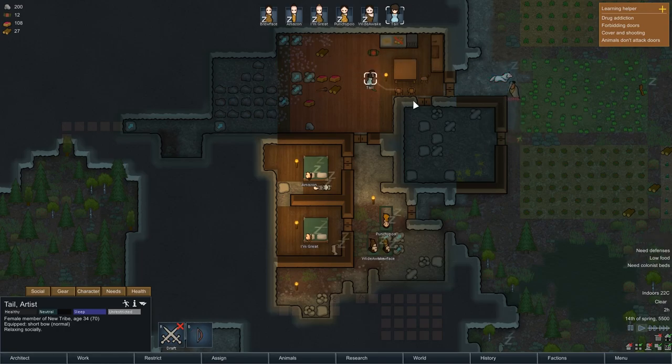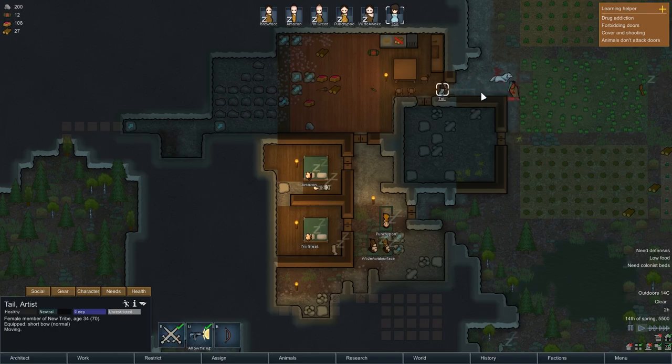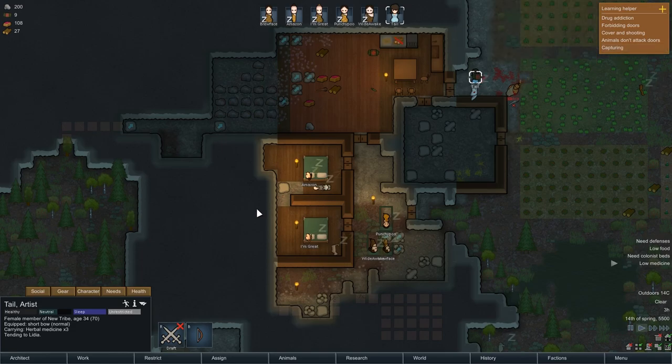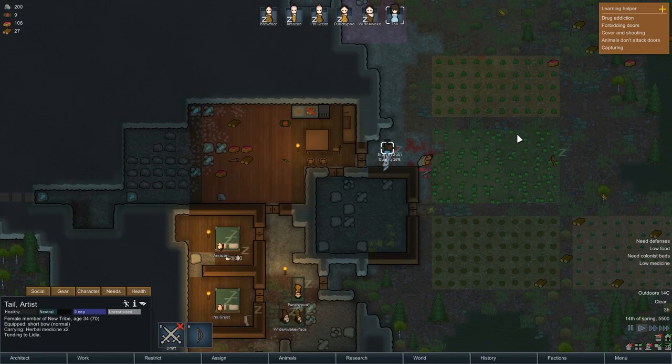Cobra is busy destroying a really shit wall — oh no. Maybe the dog will just be able to finish him off. It's quite even at the moment — two-thirds health. Come on! I'm going to have to draft you. Get stuck in — there we go, perfect. Done already. That's the raid over. I could capture him if I wanted and possibly convert them, but way too early in the game to worry about that. I haven't even built proper beds for my own guys yet, so I'm afraid I'm just going to let him bleed out.